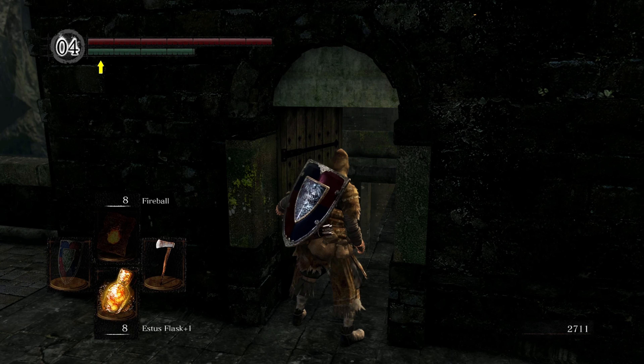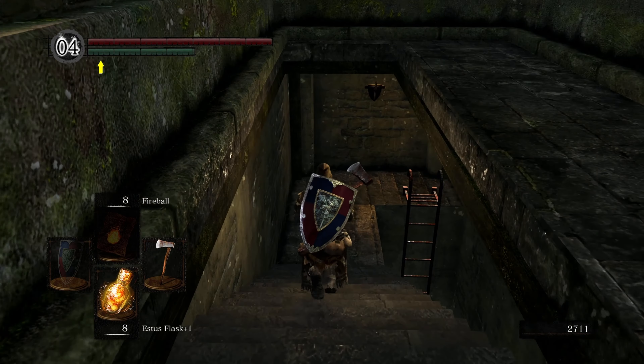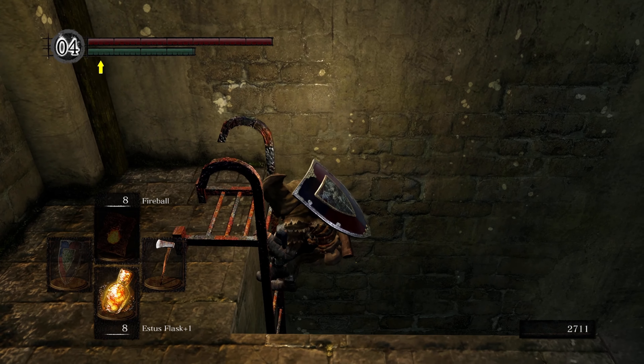Right here is the door we're going to use the basement key on. We're going to come on down here and climb down this ladder.